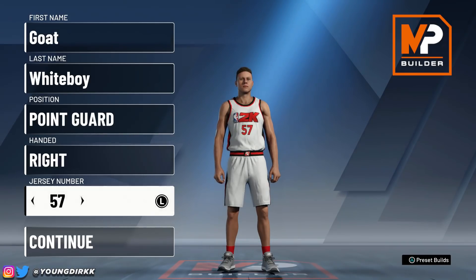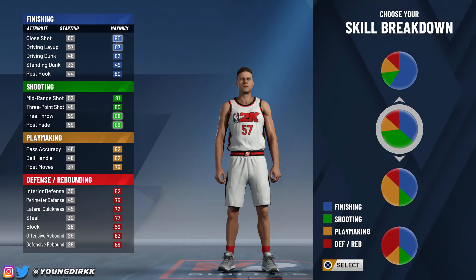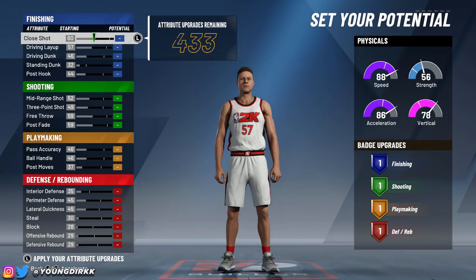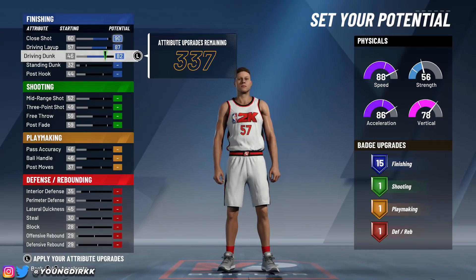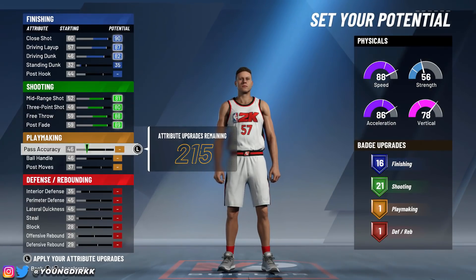Here we go. You're making him a point guard — whatever hand you want, it doesn't matter. You're picking the second pie chart, which is shooting and finishing. Then you want him to be as fast as possible, so pick out the top pie chart. Max out your close shot. Do what I do exactly so you can get the badges. You're going to want 16 finishing, then max out your shooting to get all those badges.